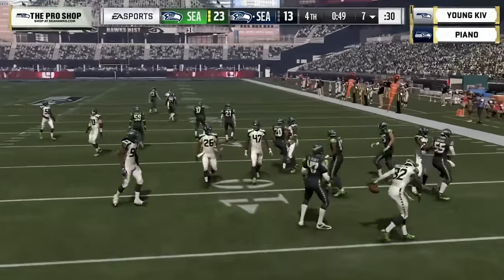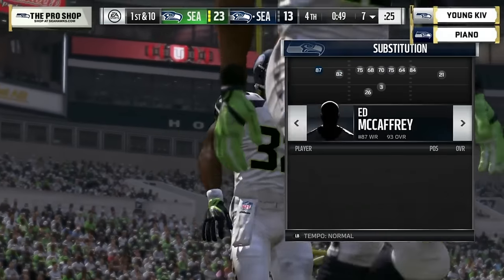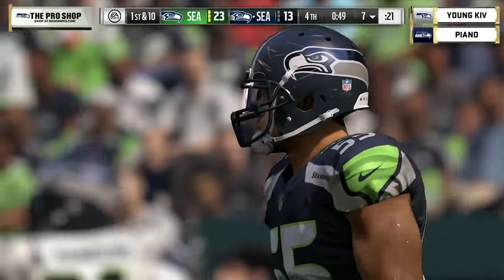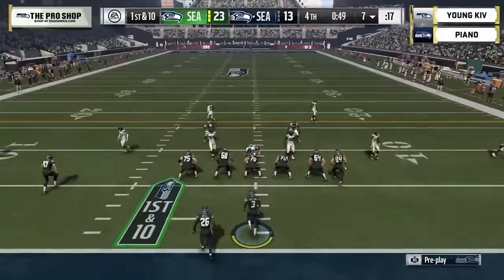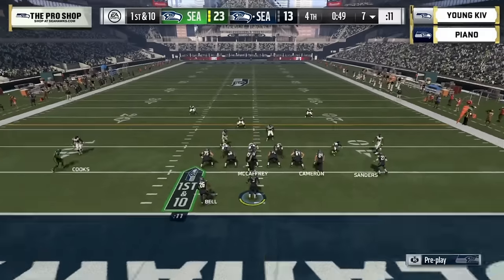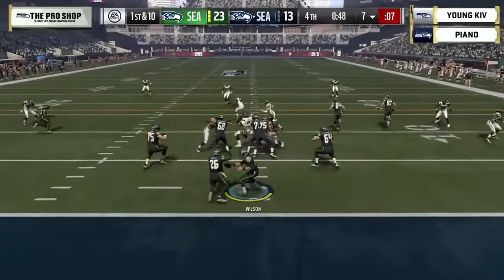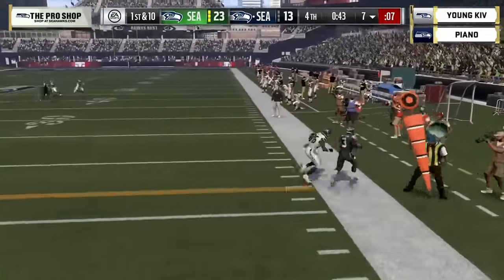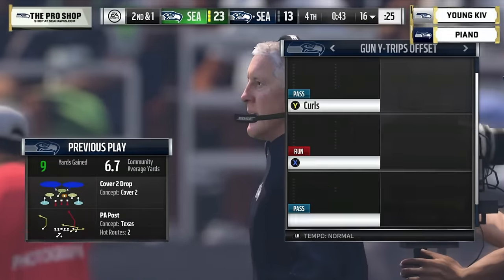That was almost a close one — Mel Blount almost ran underneath the football and could have caused a turnover, basically ending the game. With less than a minute it's going to be tough to put 10 points on the board. First and ten for Piano — faking the handoff, Russell Wilson takes off and picks up about nine, stopping the clock. Good play — gets out of bounds just shy of the first down.